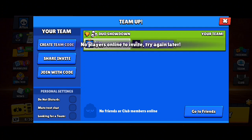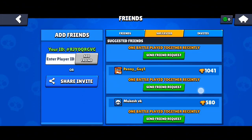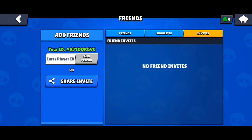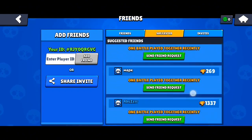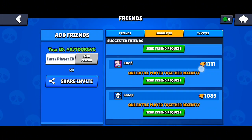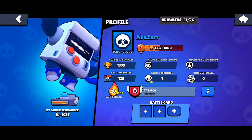Then click on invite player, go to friends. Let's say I want to select this teammate here, so I'm going to click on their profile.